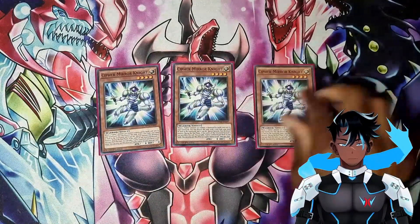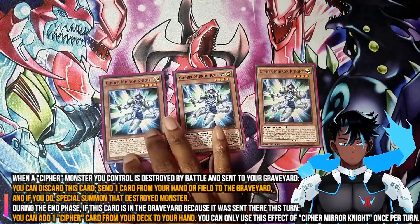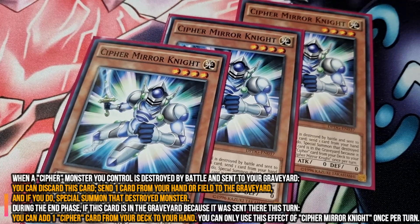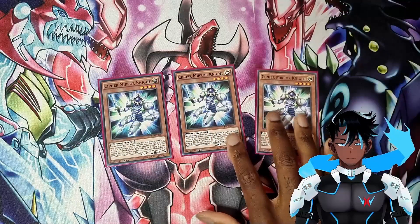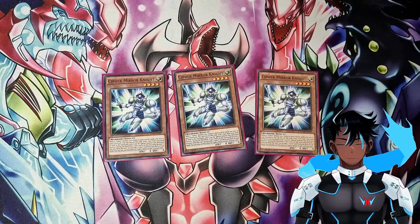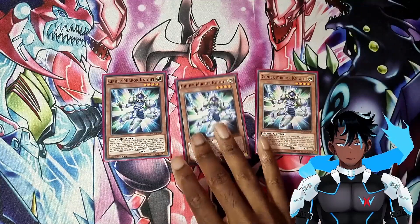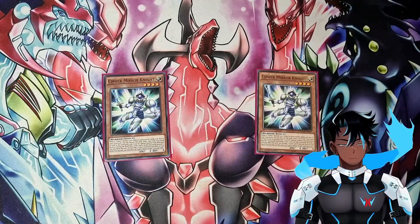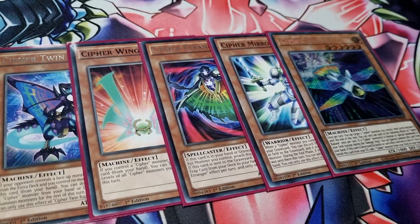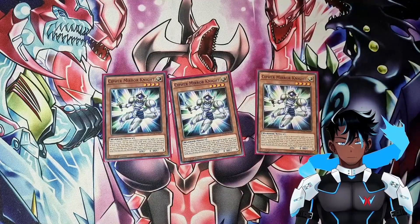Cypher Mirror Knight is also another good three of. This card is like a pseudo monster reborn but works a little more slowly. When a Cypher monster you control is destroyed by battle and sent to the grave, you can discard this card and add another card from your hand or field in order to special summon back that destroyed monster. When this card ends up in the graveyard that same turn, you can add any Cypher card from your deck to your hand, so it also works as a decent searcher. This card isn't the best when you're going first. I have three for now because there are just so few Cypher monsters and they all mention Cypher on them for their additional effects.